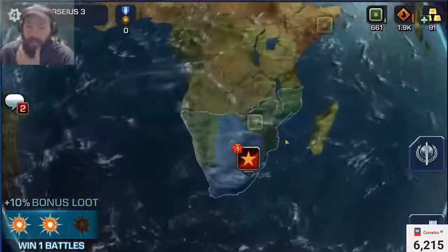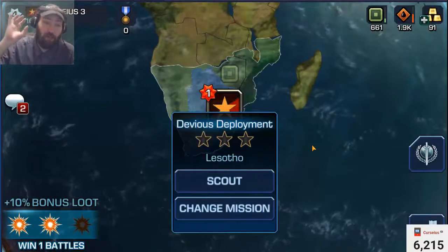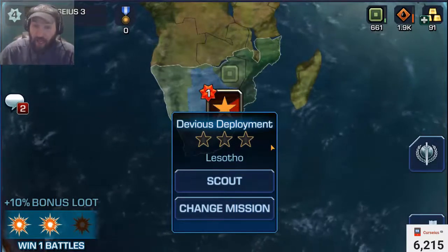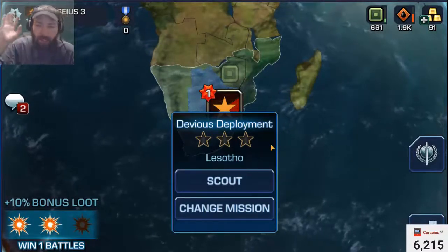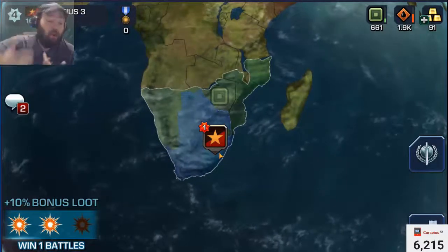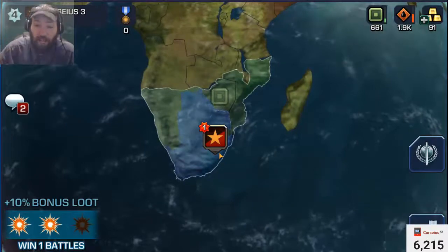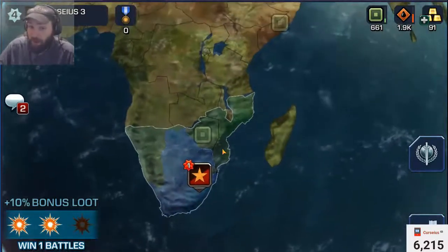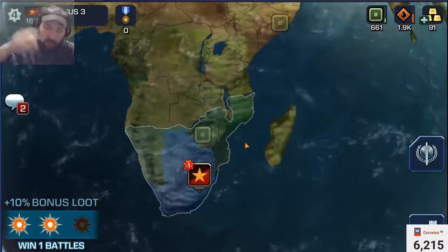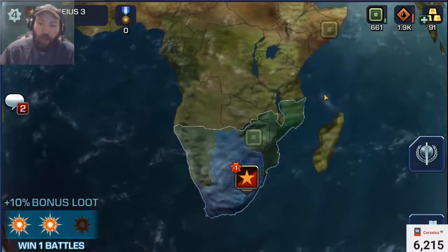About the world map: basically, what you're going to do is look at a mission and two-star it. Destroy 50% of the base plus the enemy HQ, make sure you get all of the resources, and then hit 'change mission.' That will recycle this map into a new map that has more resources. You can only do this once per hour per mission, but you can do this 24 times a day. If you have two missions on the map, you can reroll both — two-star one, reroll it, then hit the other, two-star it, get all the resources, and reroll it. You can do every 24 different missions two times in a row without having to clear the map.